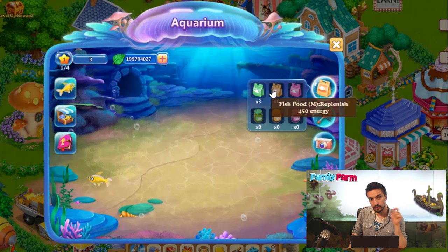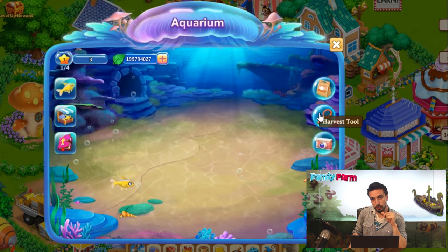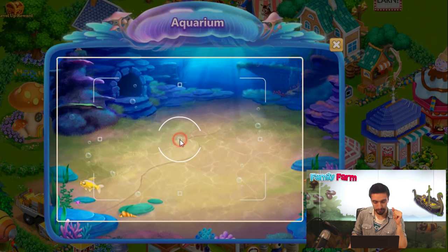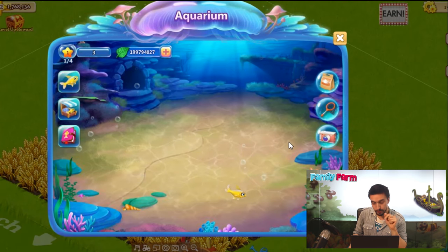If you click on the fish food that you don't have at the moment, it'll lead you to the aquarium workshop to make some. Using the harvest tool, you can harvest fish rewards much more easily. You can share your aquarium with your friends and neighbors — just take a picture and share it. You will get a random fish food as a reward for the very first share of the day.